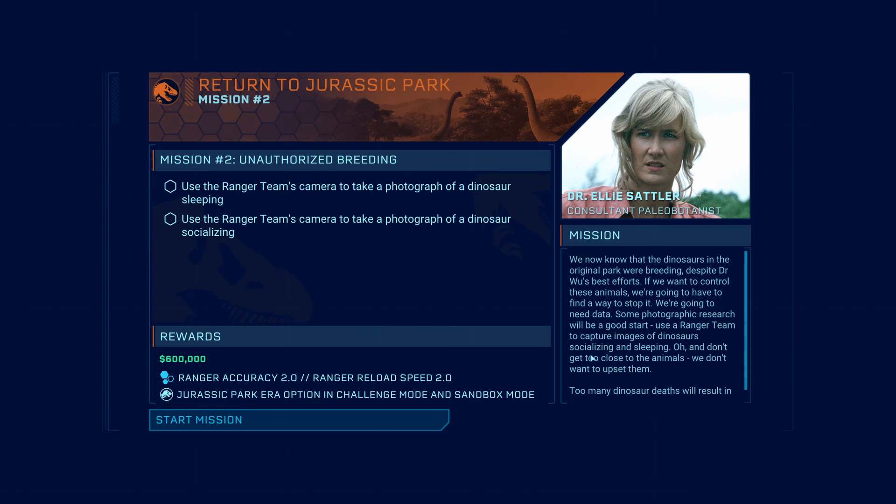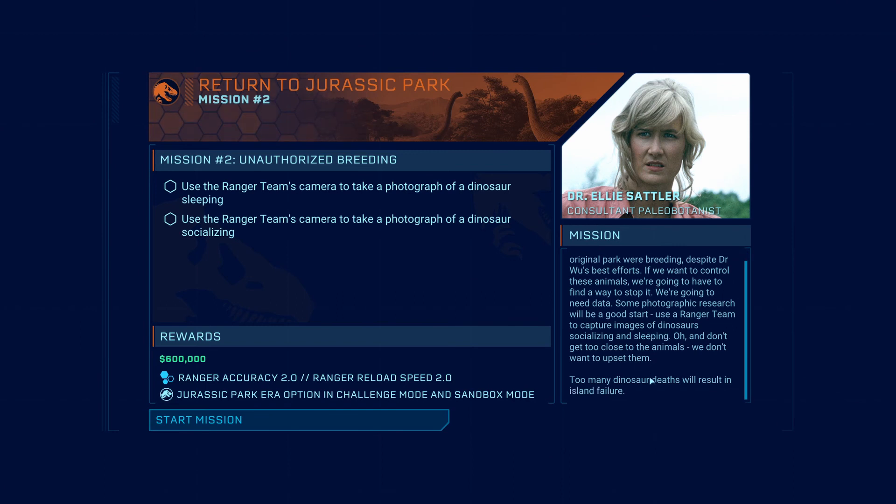We now know that dinosaurs in the original park were breeding — obviously that was a bit of a thing at the end of the movie, despite Dr. Wu's best efforts. If we want to control these animals, we're going to have to find a way to stop it. We'll need data. Photographic research will be a good start. Use a ranger team to capture images of dinosaurs socializing and sleeping — and don't get too close, because too many dinosaur deaths will result in island failure.